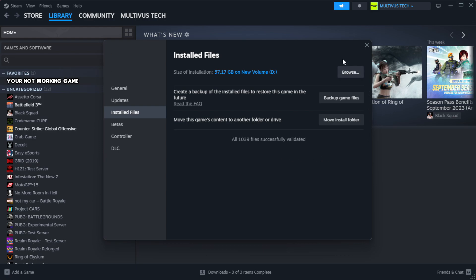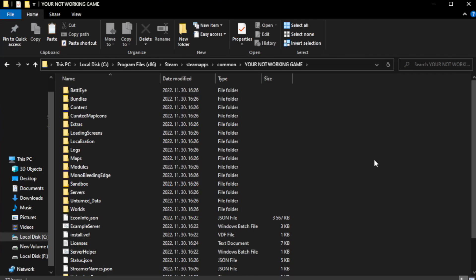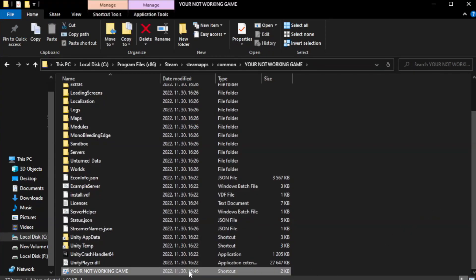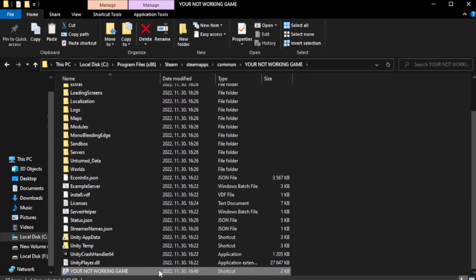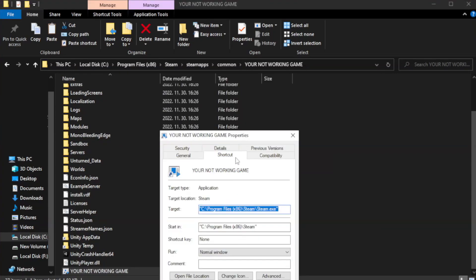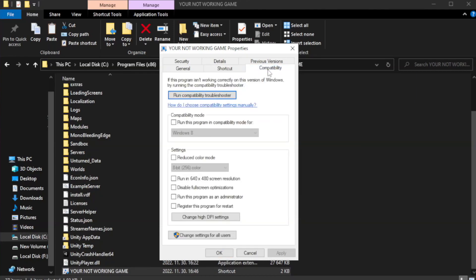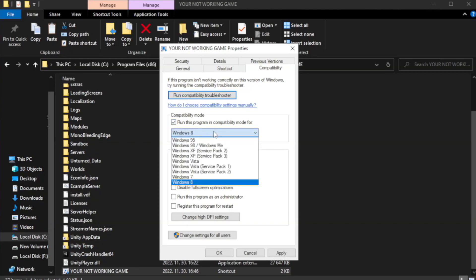Click Browse. Right-click your not-working game application and click Properties. Go to the Compatibility tab. Check Run this program in compatibility mode and try Windows 7 and Windows 8.